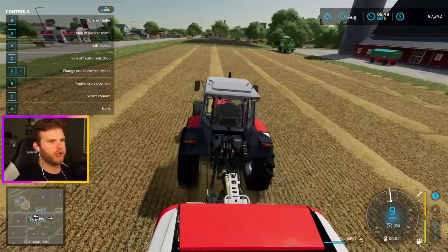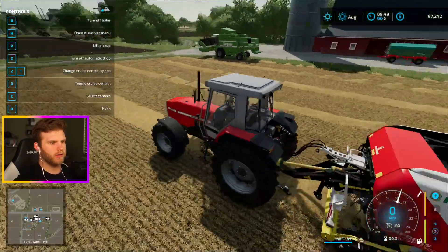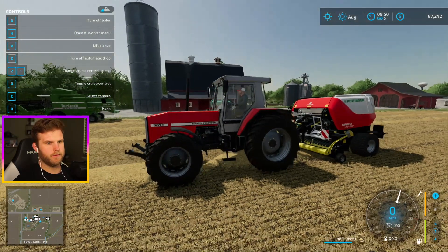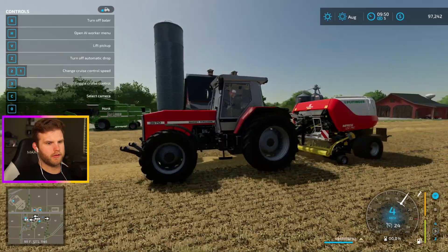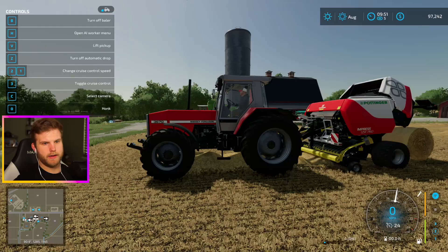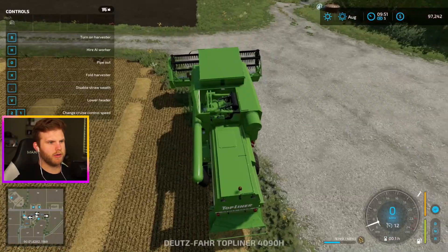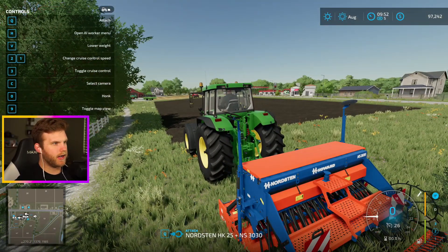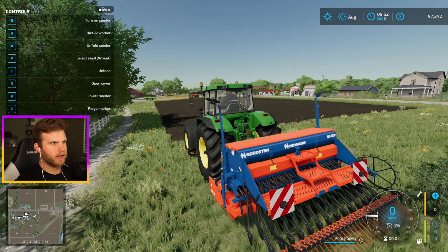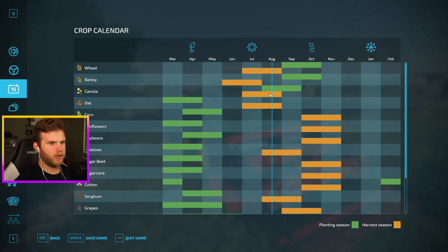I should be hiring a worker to seed our field over there. Oh, it's ready — pooping out a bale. There we go. Let me quickly check seeds — there is wheat. Wait, I need to look at the calendar. What can we even plant right now? Canola is available. If I wait till next month I can plant wheat. Soybeans I have to wait till April.